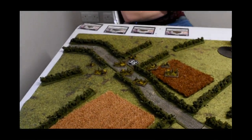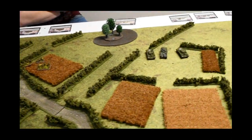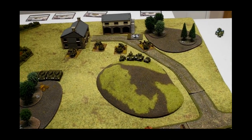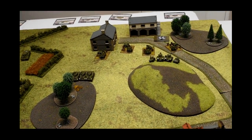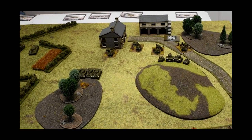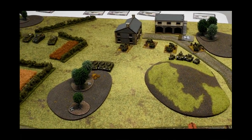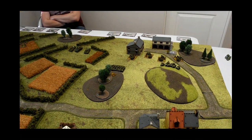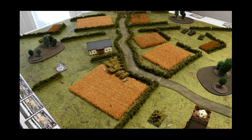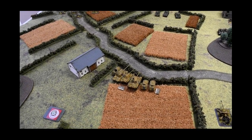In front of me we have the British paratroopers who are not going to give up their objective lightly, then a Cromwell troop, the Stuarts, the 25-pounders, and a Daimler troop on the hill. In reserve for Richard we have the Crocs, another Cromwell troop, Cromwell HQ, and the Universal Carriers, but he does have two M10s somewhere in ambush on the table. For me, I have two Tiger 1s and the two Panther HQs in reserve.